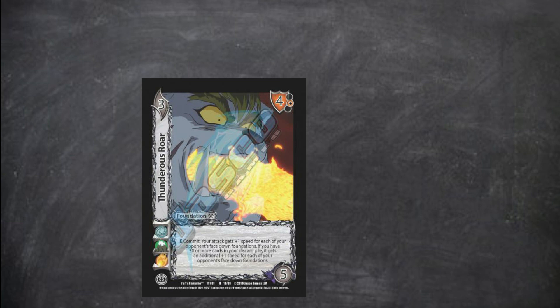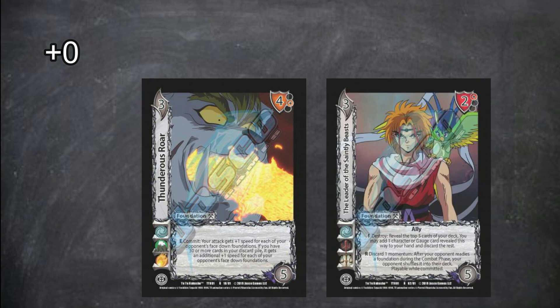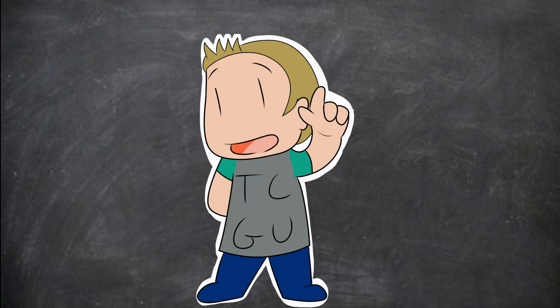Let me explain a bit further. If you play a base three difficulty foundation, your control check needed to pass is three plus zero. If you play another three base difficulty foundation, your progressive difficulty will be four — or three plus one for the previous card in your card pool. Every card follows this rule.